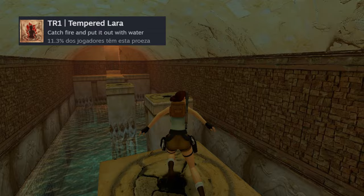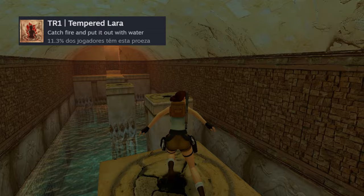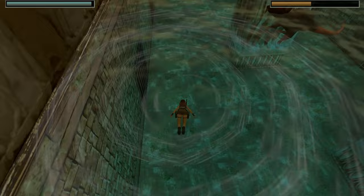In this room, wait for the fire in one of the columns. When Lara catches fire, jump to the water — it's that simple.